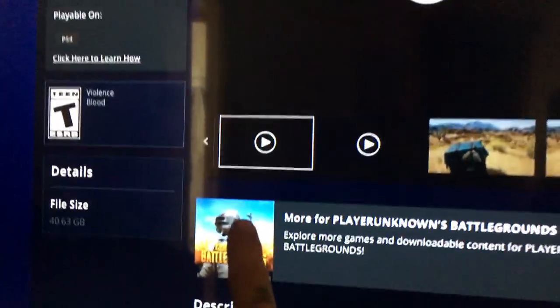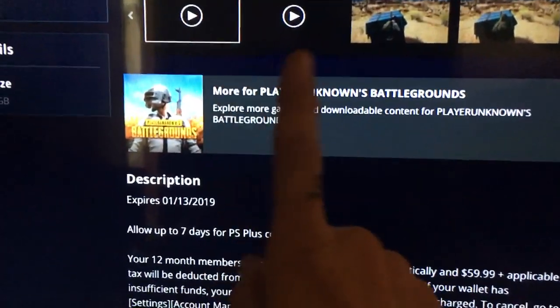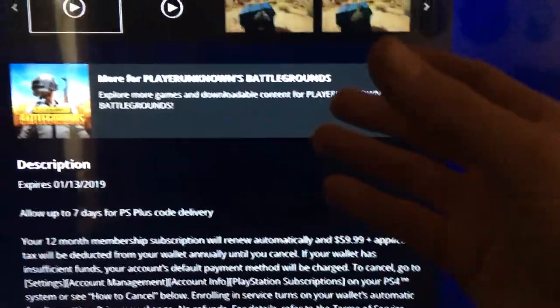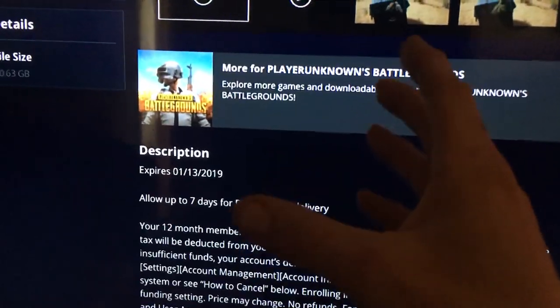Right here, if you go to the PlayStation Store and look up the package deal for a one-year subscription — this is going to be for most new PS4 owners — if you purchase a PS4, bring it home, and want to get the year subscription plus PUBG, you're saving $20.